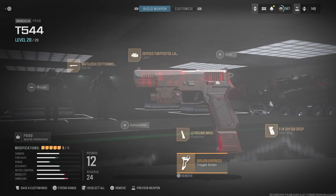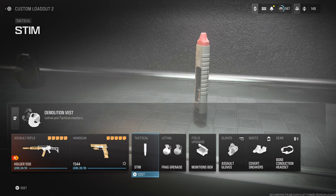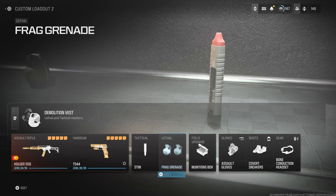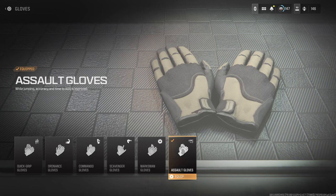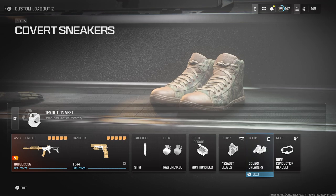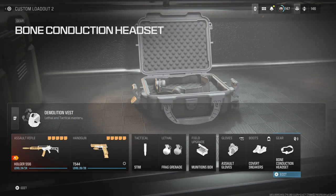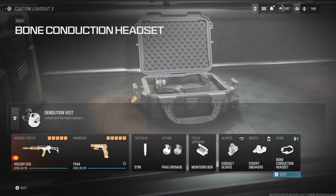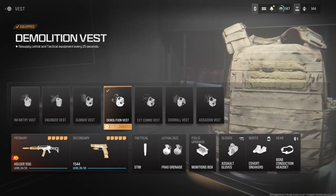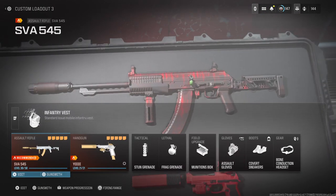For this class: tactical stem, two frags, munitions box, assault gloves — helps with jumping accuracy and ADS. Covert sneakers so enemies don't hear you running, and bone conduction headset. I also run a Demolition Vest so I can run two lethals instead of one, and it resupplies my tactical every 25 seconds.